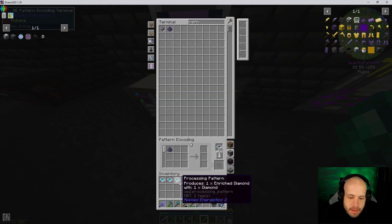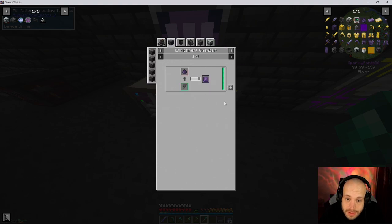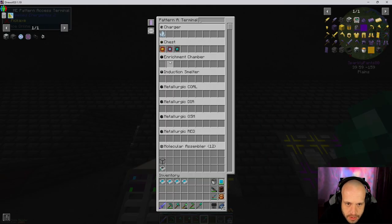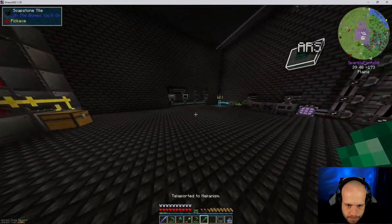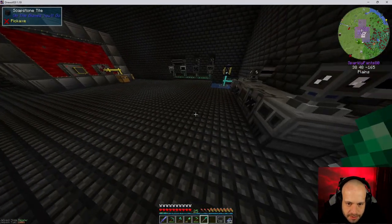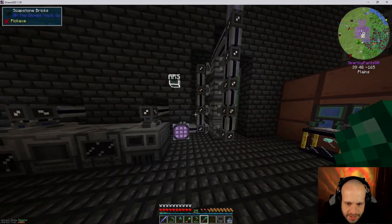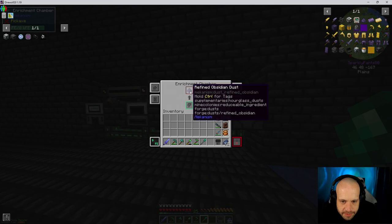We want that — okay so they're going to go into our enrichment chamber. If I put them in there like so — now technically because I have the export buses on there, this should automatically start ticking because these are requesting these and they've got crafting cards which means they're going to craft everything they can and fill this up. Which is fine by me — I mean I'm going to need some more diamonds and I'm going to need to make a bunch of this refined obsidian dust.